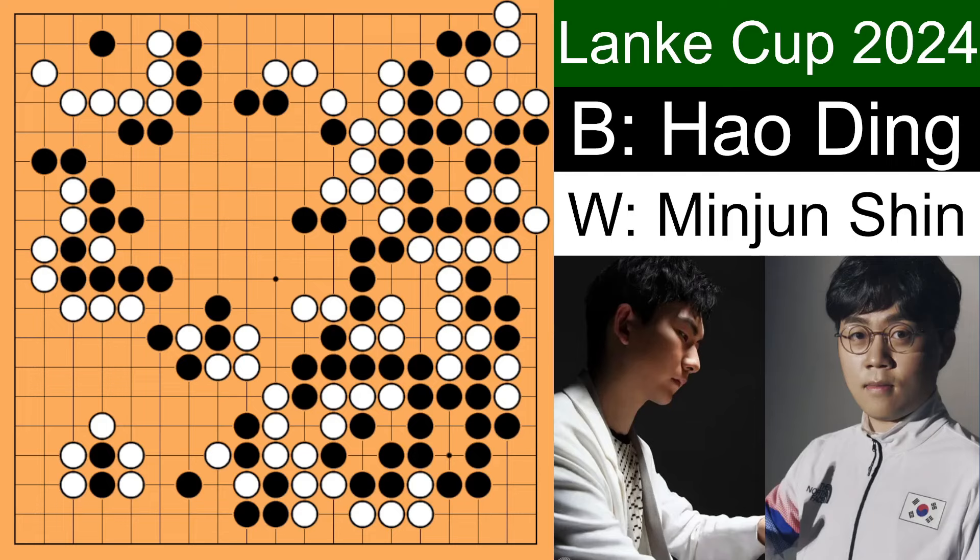If you want to try out this life and death problem, you can pause the video and try it on your own. If white plays here, then black can play over here. If white connects up, then atari, extend — that is dead. If white plays over here, black plays here first. When white captures it, boom — that is not a real eye. White has only one eye, so the corner is dead. When black plays here, if white connects, that is immediate death for white. That is why when black played this cut, white resigned. White can't do anything to these four black stones, and white has no chance of living in this corner. That's it for today's video.